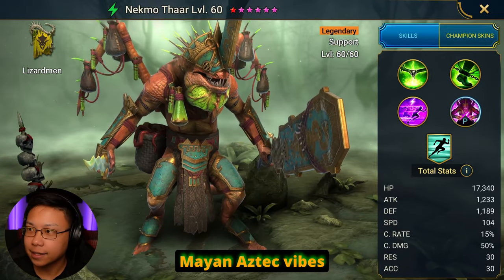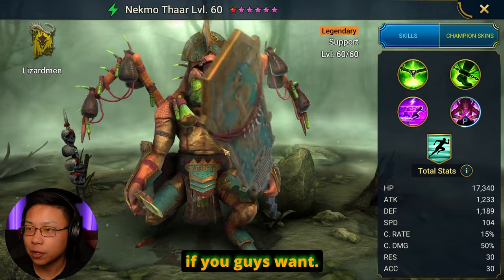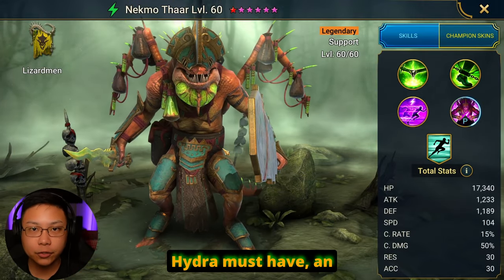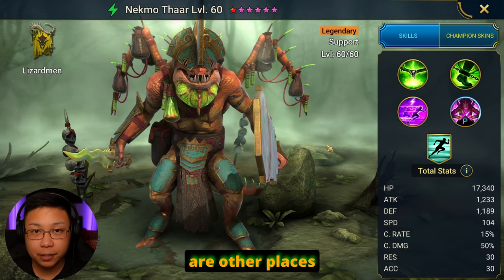I'm getting like Mayan Aztec vibes from this type of armor, but you guys can correct me if you want. Negmothar — you guys already know about him. He's basically a Hydra must-have, an S-plus champion when it comes to Hydra, but there are other places that you can use him in.